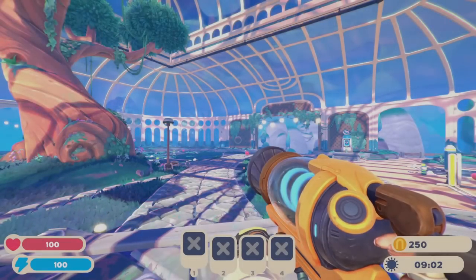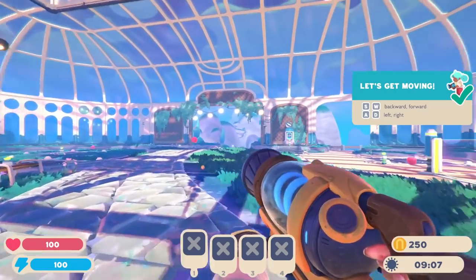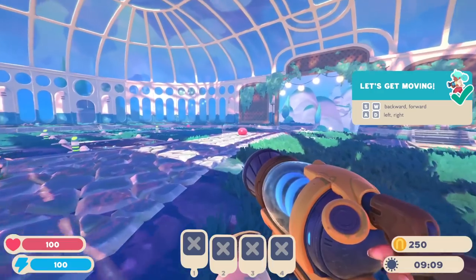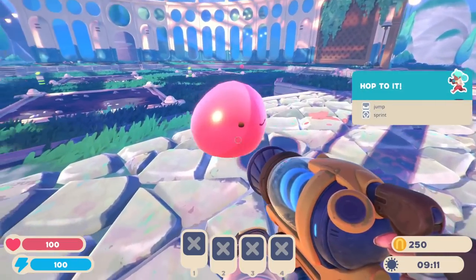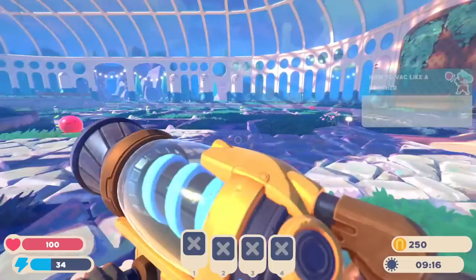Oh, here we are! It's so pretty! Let's get moving! We can walk around no problem. And here are some little slimes! Do I just hop to it? I can jump, I can sprint. We gotta get used to the controls first before we start ranching, right?